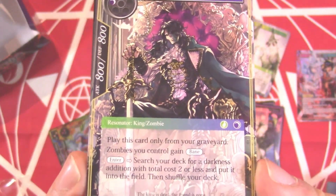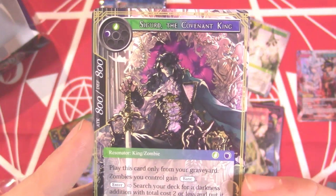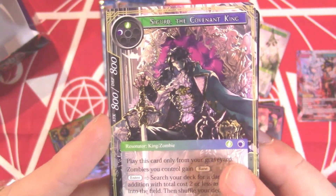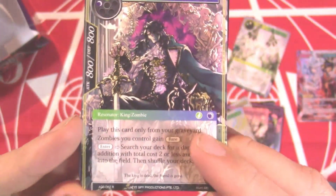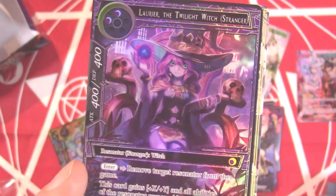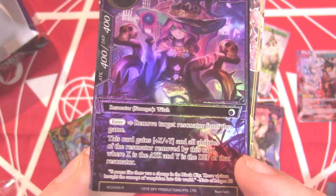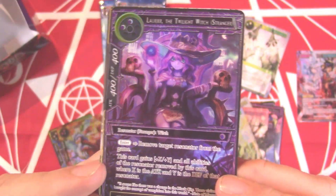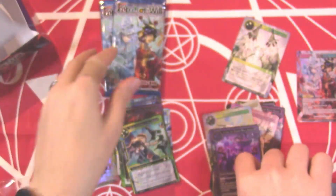Zombies you control gain Bane. On enter search your deck for a darkness edition with total cost two or less and put it into the field. You can just play this card from the graveyard — pay two to play it. That's interesting. He's a sweet looking card, a sweet looking character. And then look at another super cutie — Laurier the Twilight Witch! Two-drop 4/4, on enter remove target resonator from the game. It gains +X/+Y and all abilities of the resonator removed by this card. So it just removes it, clones it, and gets bigger — that's really good! And both are rares.